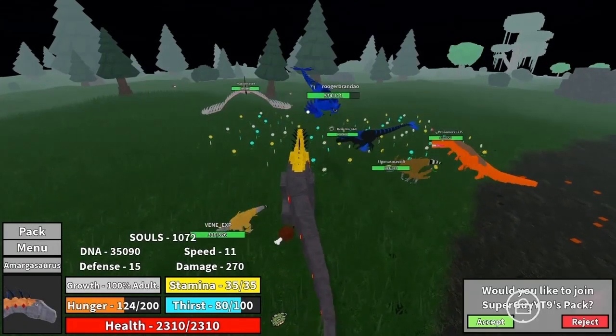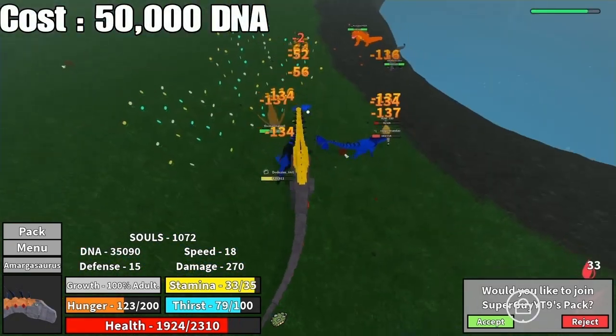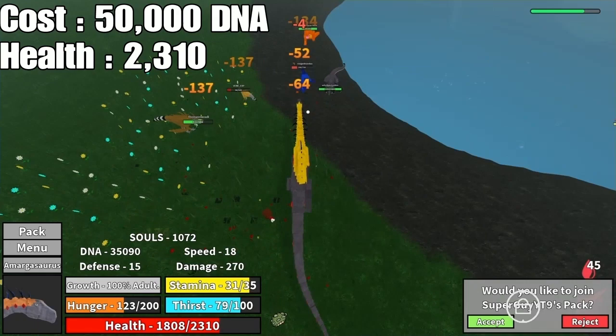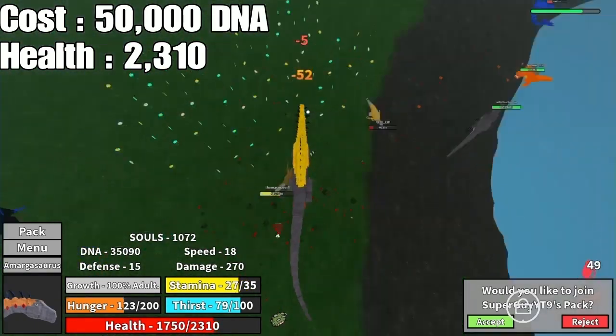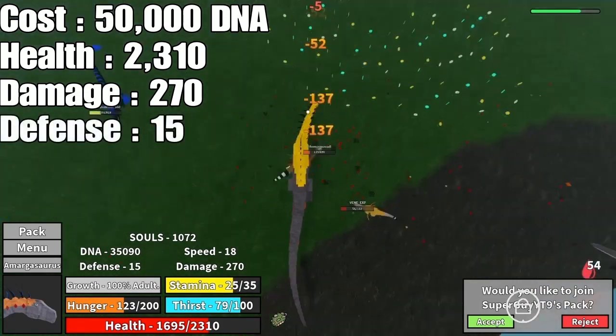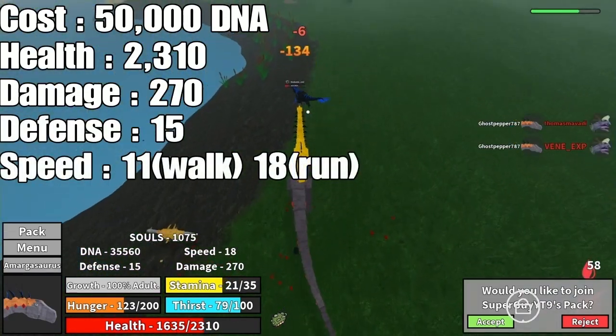Starting off with number 5, we got the Amargosaurus. This guy is going to set you back 50,000 DNA. It has 2,310 HP, which is the highest on this top 5 list and the third highest in the game. It has 270 attack, 15 defense, 11 speed walking, 18 speed running, 30 stamina, and 9 bleed.